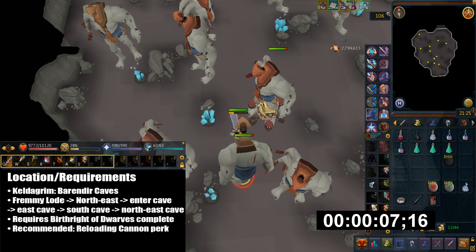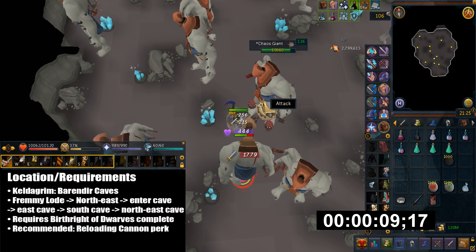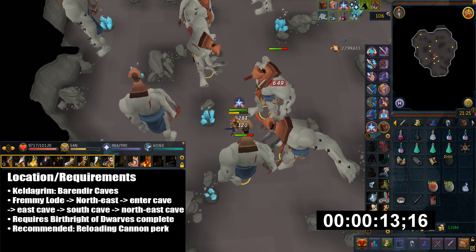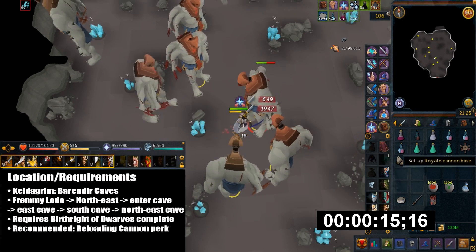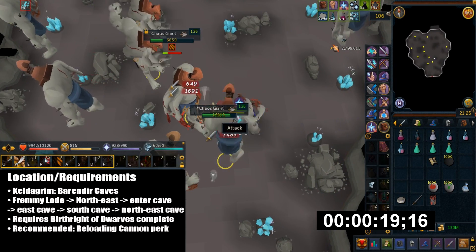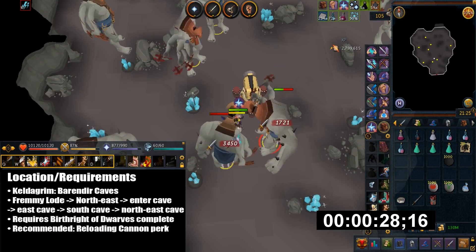They are located in Keldagrim and they're found in what is called the Barander Caves. You basically get there by going to the Keldagrim lodestone, then go northeast and enter the caves. Then you want to go east and enter the caves again, then go south and enter the cave again.